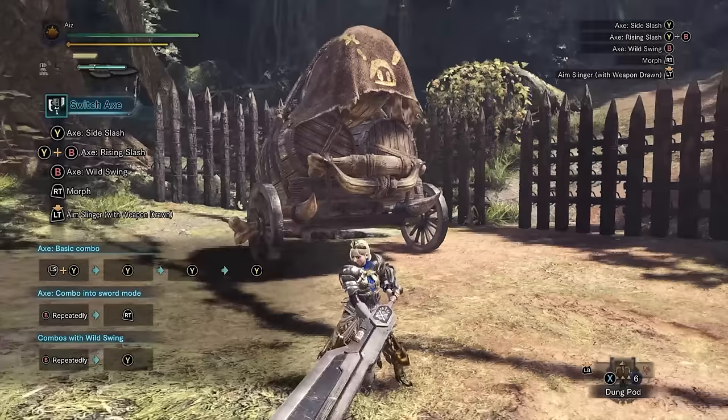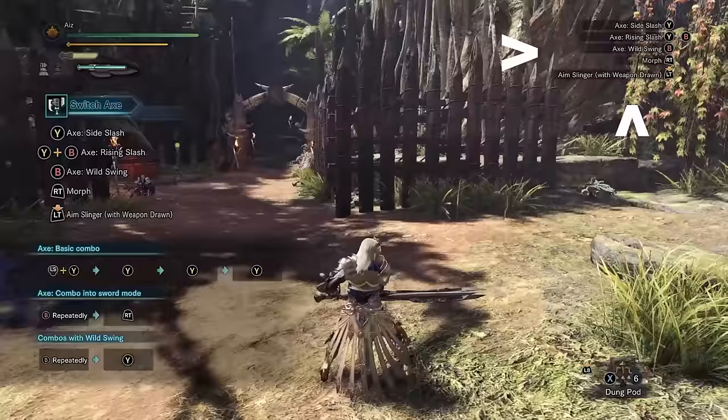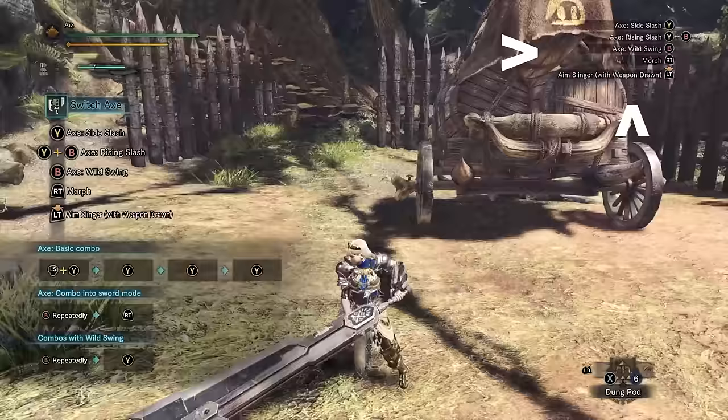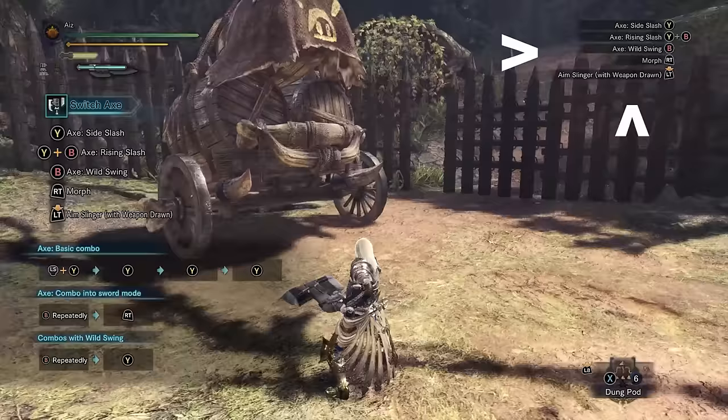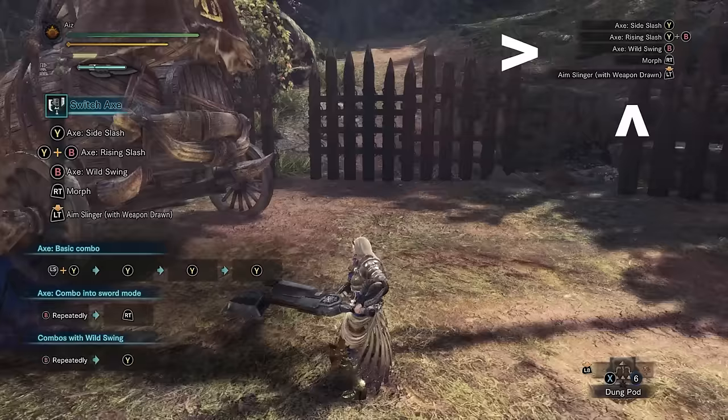Always look in the top right corner — it's going to tell me every possible combination I can do from any given state the weapon's in. So I'm just standing here and I have Y, which is a side slash, YB which is something, B which is something, and RT which is morph. What you're going to do is try everything out and keep looking in the right-hand corner to see how that changes with every action.